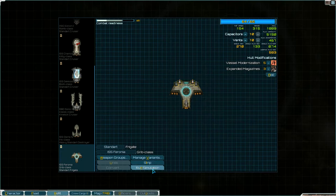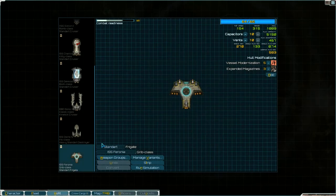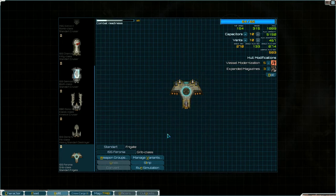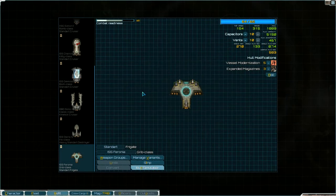We're going to start with a standard frigate. This is just a variant that the creator of the mod put up. It has two light machine guns, two rail guns, and a GT laser which is an ORI special weapon. It's unique and we'll see it here in the simulation. I did add vessel modernization to it, but besides that everything else is pretty standard.